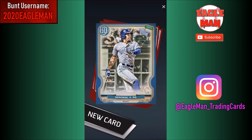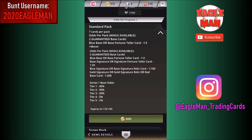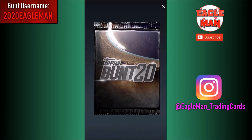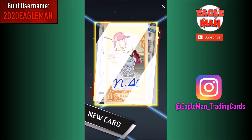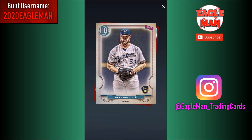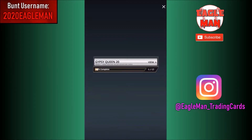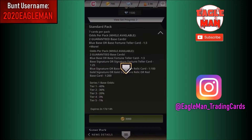Then we get Adalberto Mondesi - nice blue of him. So we finally dipped below 100,000 coins, we're down to our last 97,000 to deal with. It's not a lot of packs, but we can still get something pretty big. Oh my god, let's go - that's sick! Fortune Teller auto - Nick Senzel! That's a blue ink. What's the rarity on that? Rare Fortune Teller Signature. So that one was also 1 in 25. That's a really sick auto of Nick Senzel.